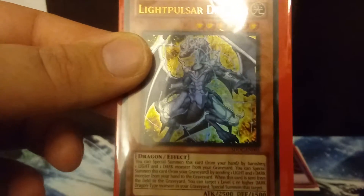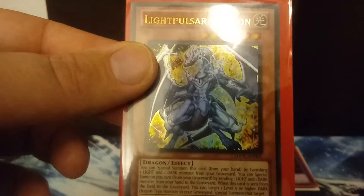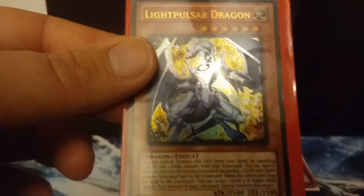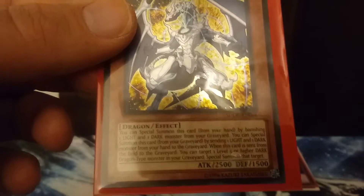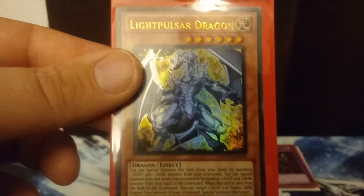You can summon Light Pulsar Dragon by banishing one light and one dark monster from your graveyard from your hand. You can also summon it from your graveyard by banishing one light and one dark monster from your hand. When this card is sent from the field to the graveyard, you can target one level five or higher dark attribute dragon-type monster from your graveyard and special summon it. I love the artwork, and I believe I pulled this card out of the Retro Dragon's Collide Structure Deck video I did earlier on my channel.